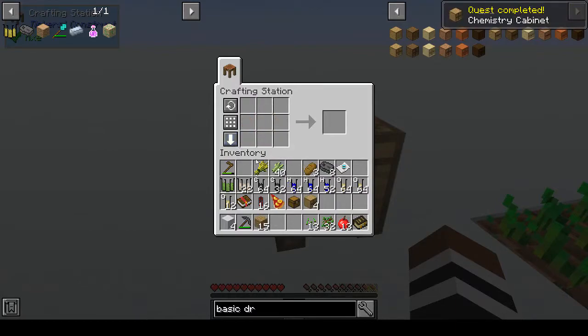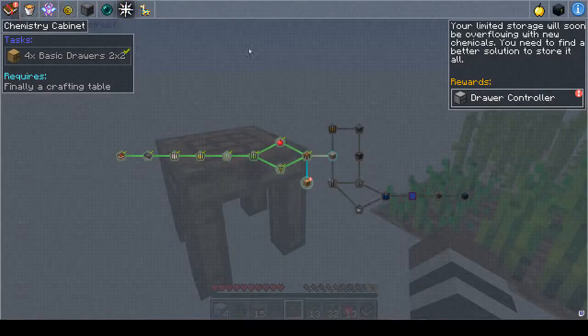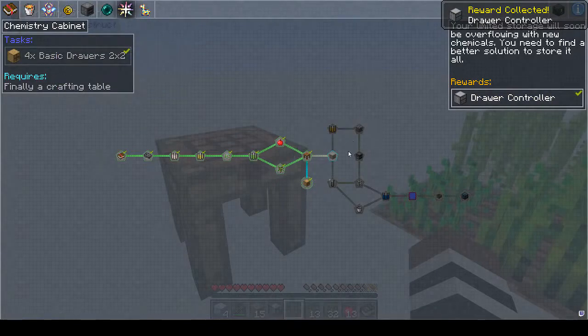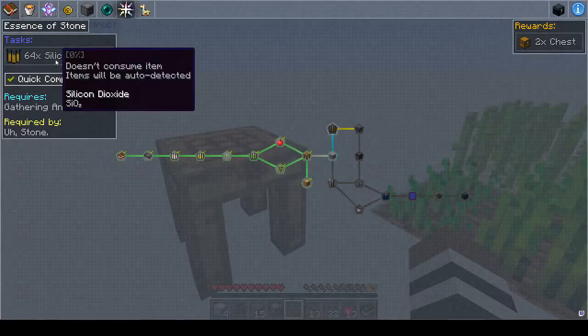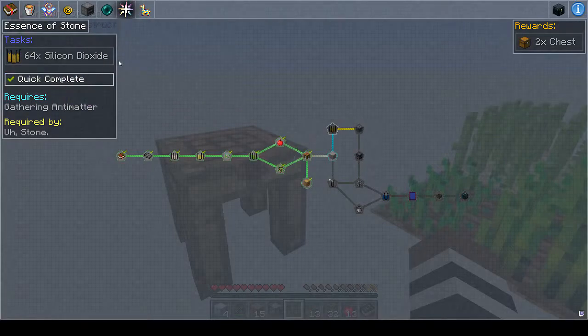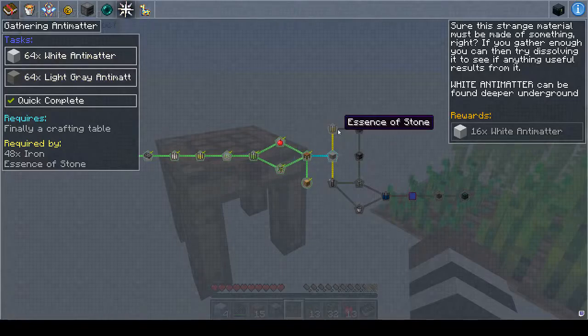Oh, I miscalculated — never mind. You've probably worked out if you've been watching my videos that math is not my strong suit. Let's see — inventory quests. So we get a drawer controller. And then what else do we need to do? Alright, essence of stone, 64 silicon dioxide, gather some anti-matter. I'm guessing we have to get all this anti-matter and turn that into silicon dioxide.